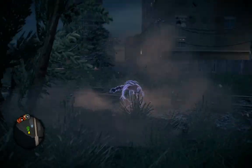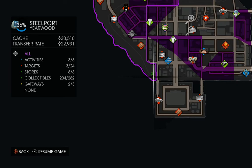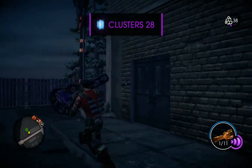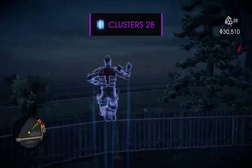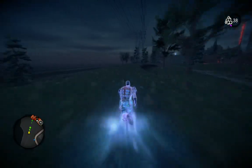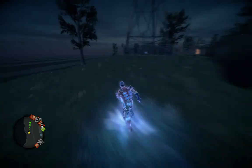Hey folks, beautiful Joe here, continuing our video walkthrough of Saints Row IV. We are doing some collectible hunting and we are in Yearwood. We're just gonna run up the coast here, set a marker right there. We're trying to stick with the coast to see if anything is just out here — you never know, sneaky people trying to hide stuff out where you're not looking.